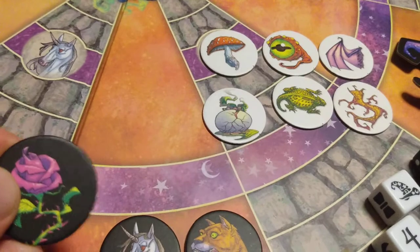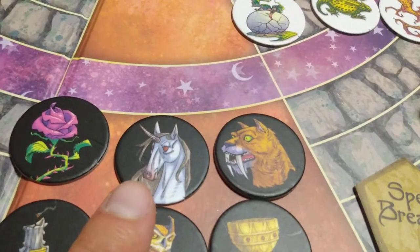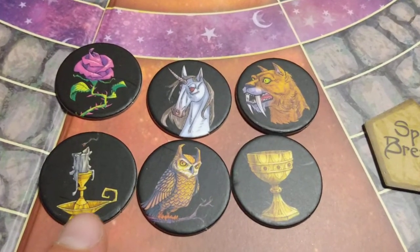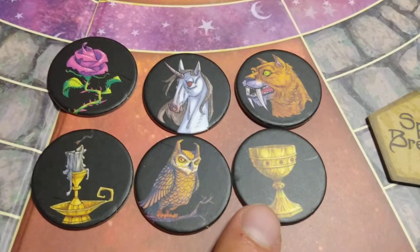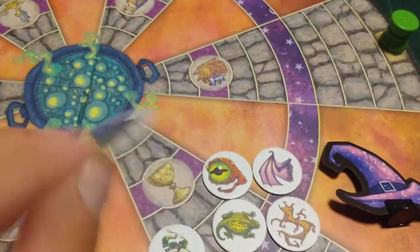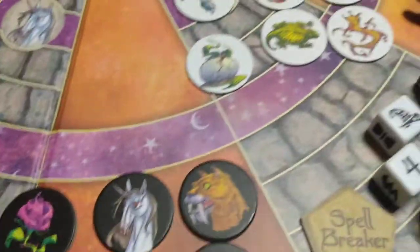The six path blockers — you're going to use these to block a path. You get the rose, the unicorn, the saber-toothed cat, the candle, the owl, and the chalice or cup. On the bottom of these tokens you get the magic hat. These are the six path blockers.